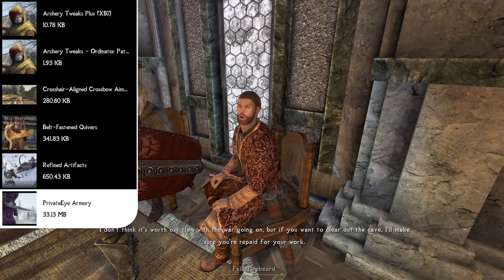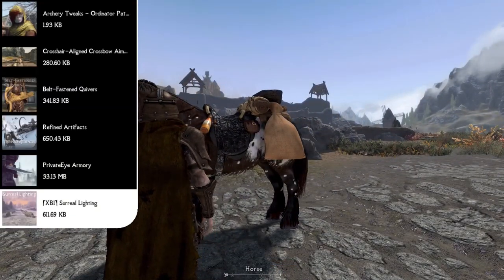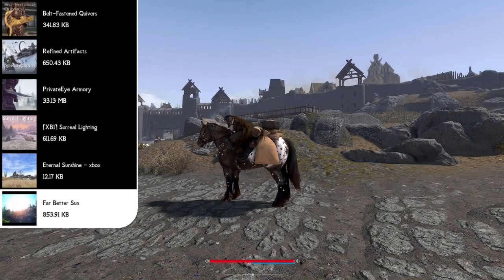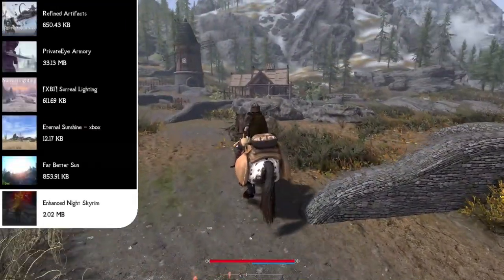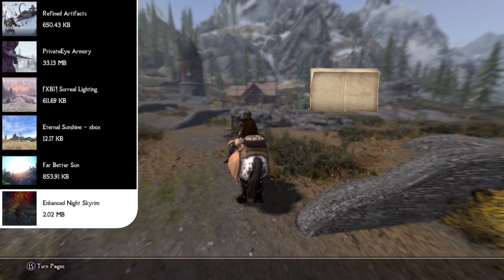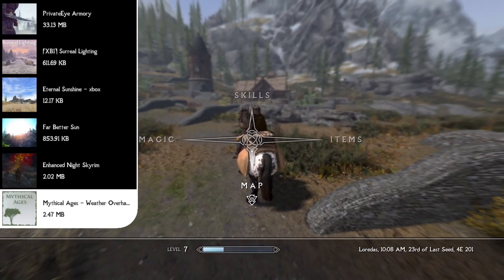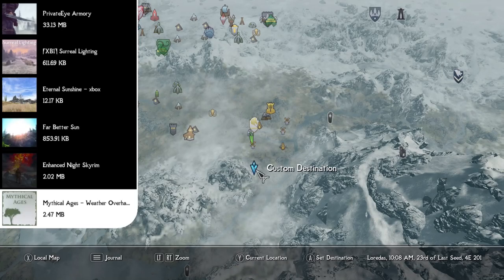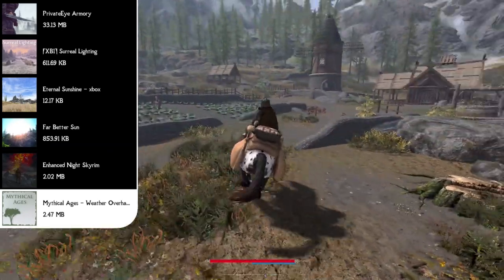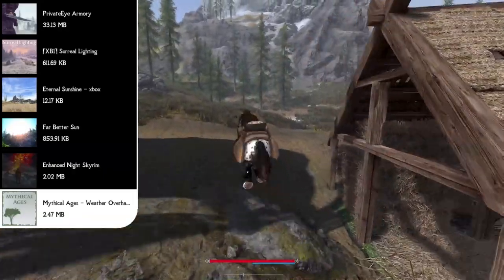Now that we've finished up weapons, let's move over to weathers and make our game look beautiful. I use several mods: Surreal Lighting, Eternal Sunshine, and Far Better Sun for the daytime in Skyrim. We top it off with the Enhanced Night Skyrim mod, which transforms the night sky into something completely beautiful. Our actual weather mod is called Mythical Ages — a weather overhaul with a larger variety of weathers and a fantasy theme. My favorite feature is its preset system: after installing the mod you receive a power called Mythical Ages Presets that lets you change the ENB style of how your Skyrim looks.